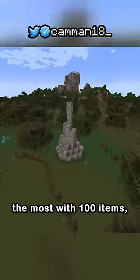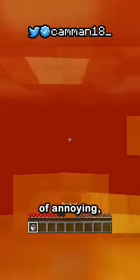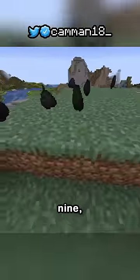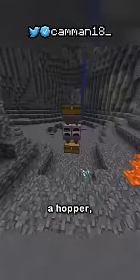The lava bucket does the most with 100 items, but doesn't stack, so it's just kind of annoying. Blocks of coal do 80, meaning you're saving 1 coal for every 9, but most people don't smelt 80 items straight without a hopper.